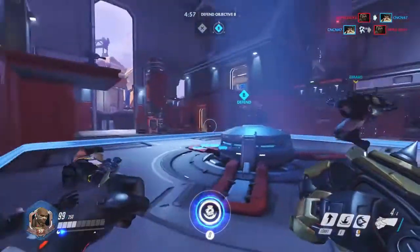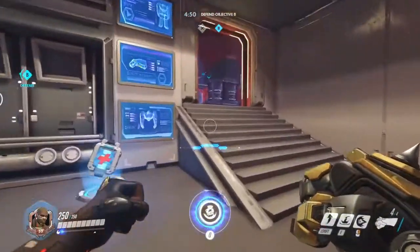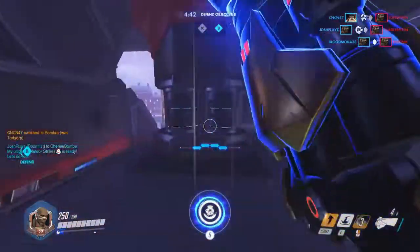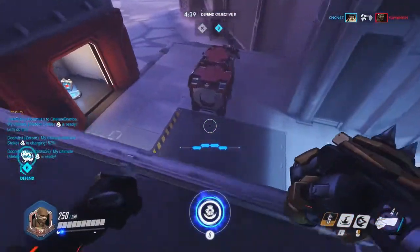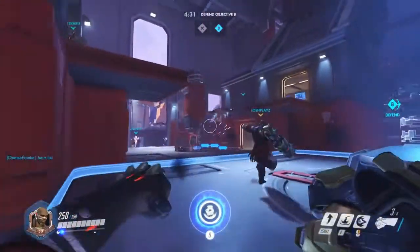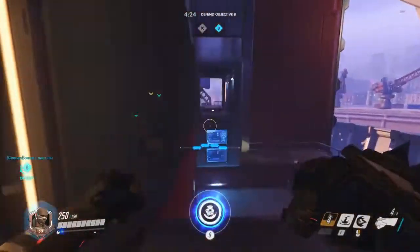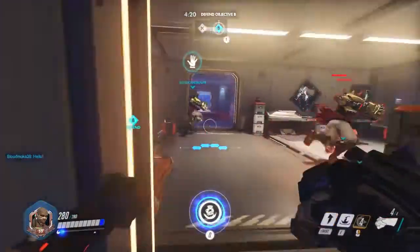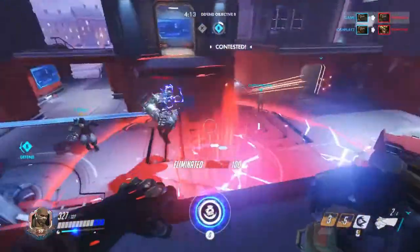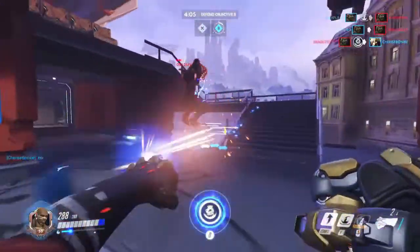Next we have his Meteor Strike, which is his ultimate. It does 300 damage at the epicenter — that means in the middle. You want to combo this with something like Zarya's graviton surge, or if you time it right with Orisa's gravity ball, or anything that immobilizes like Reinhardt's Earthshatter. Anything that immobilizes your opponents — you want to utilize that in a wombo combo to get the most damage, which is 300 at the epicenter. You'll be killing all squishies, everyone except tanks. It does 50 to probably up to 200 in the outer circle for anyone not in the middle.